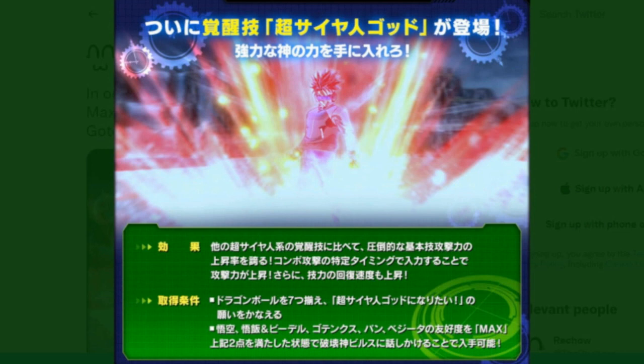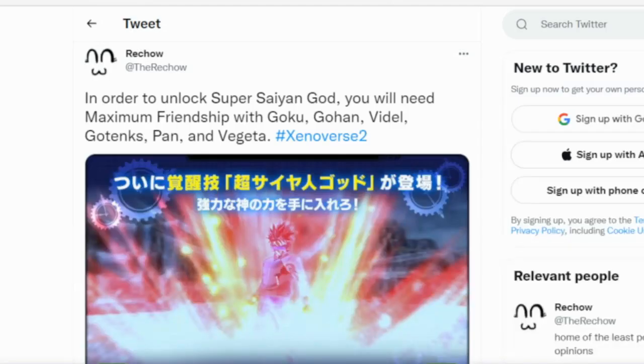So the first thing we're talking about is this right here. In order to unlock Super Saiyan God, you will need maximum friendship with Goku, Gohan, Videl, Gotenks, Pan, and Vegeta.